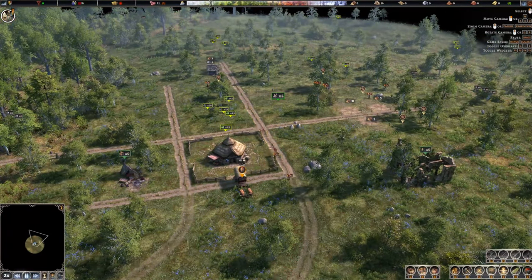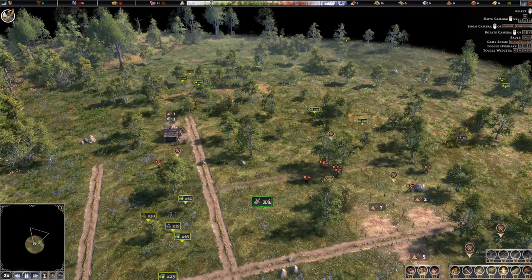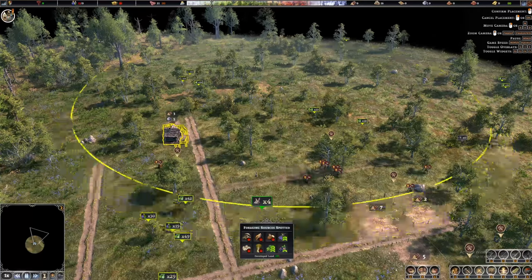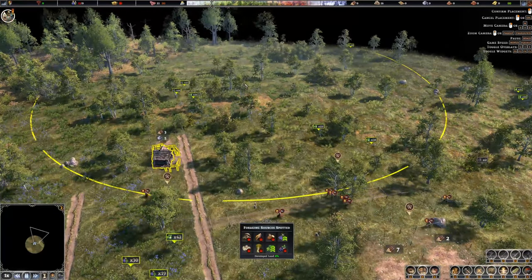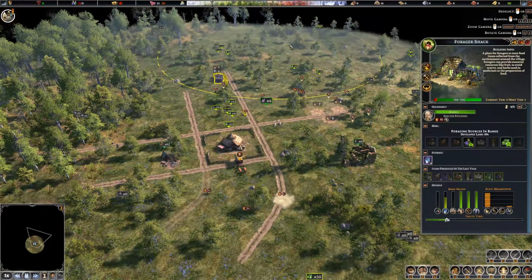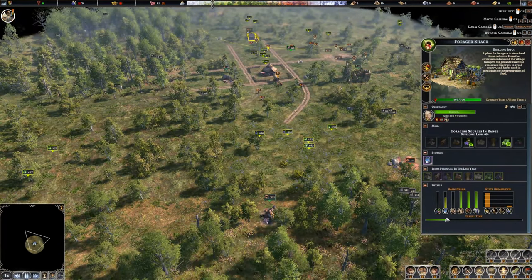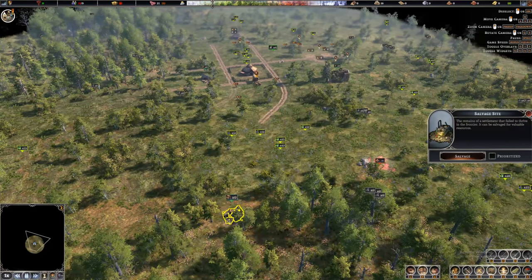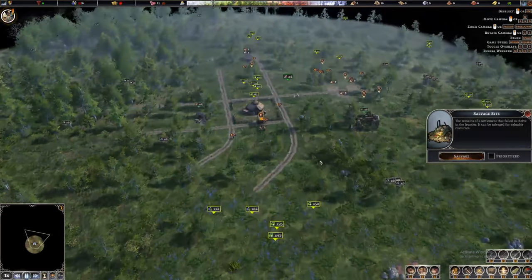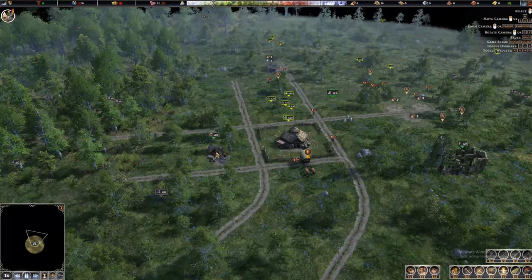Let's look at what else we can build. The forager shack — I'm thinking this area, though there are very few berries and greens there. We could start there and then go down here since there's a lot to gather. There's also a salvage site nearby: 'remains of a settlement that failed to thrive in the frontier — can be salvaged for valuable resources.' We'll probably do that. There's another site nearby too that we can salvage.